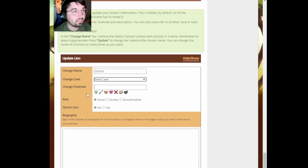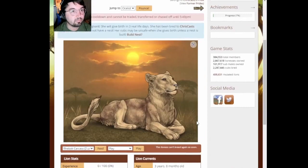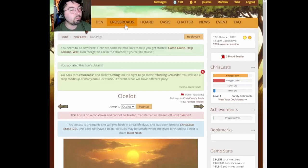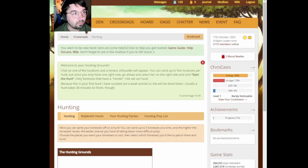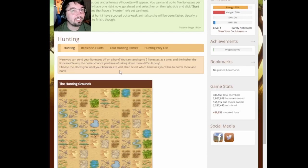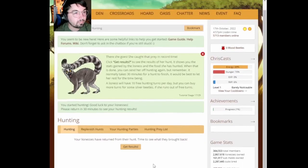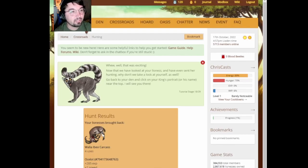All right, perfect. So now you're not a nameless lioness — you're Ocelot. Now we're going to do some hunting. You can send your lionesses off to hunt. She's pregnant and she's going off to hunt — what the heck? Choose the places you want your lioness to visit. I'm going to send her to the river area. I feel like that's a good mix. Let's send Ocelot, start the hunt. We got a Wallia Ibex! Poor thing — you're going to be dinner now. Bringing home the bacon, I like it.